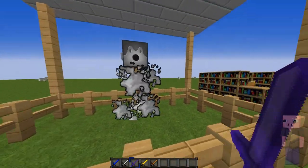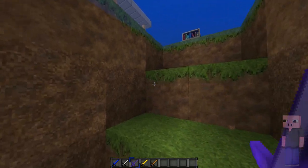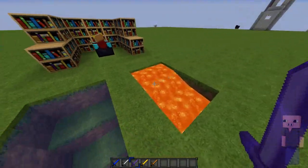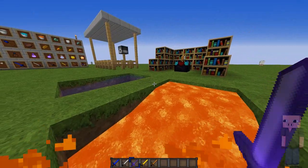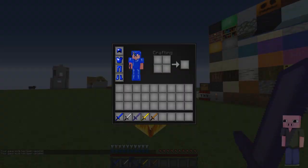Next up we got the water — the water is a bit dark up here but underwater it's really clear, so you can easily see if you're PVPing underwater or need to loot something underwater, which is really useful. Then we got the lava, and the low fire — if you don't have low fire you need to get it ASAP, it's one of the most useful things.